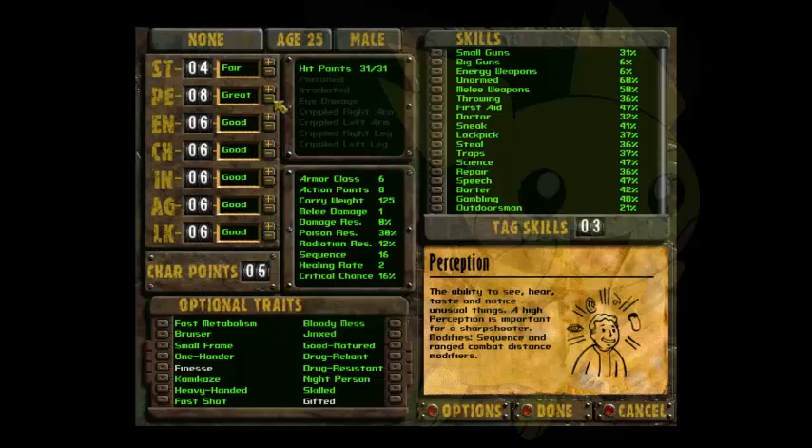You shouldn't put Perception below 7 — I would even say don't put it below 8. But if you really want to guarantee hitting your enemies every single time, get Perception to 9, because it is enough to pretty much get anything done.